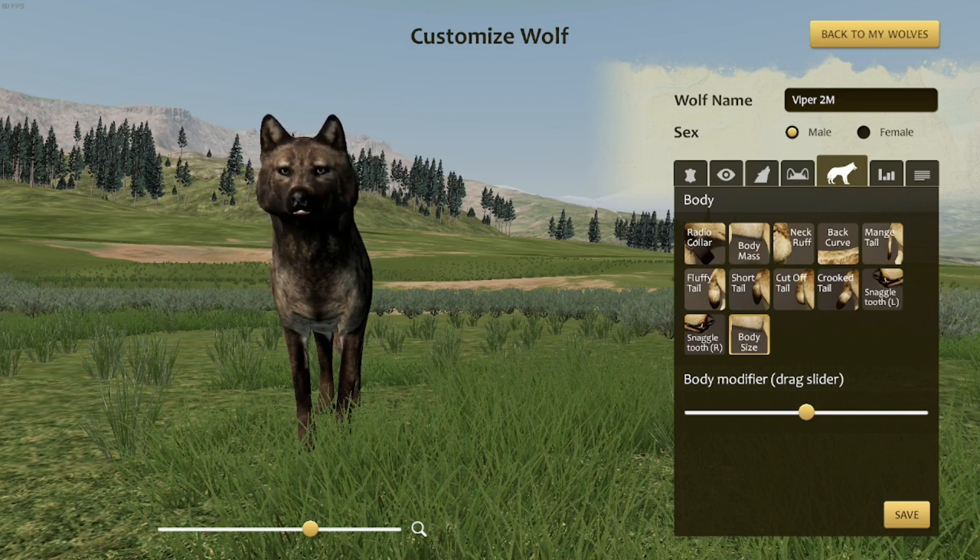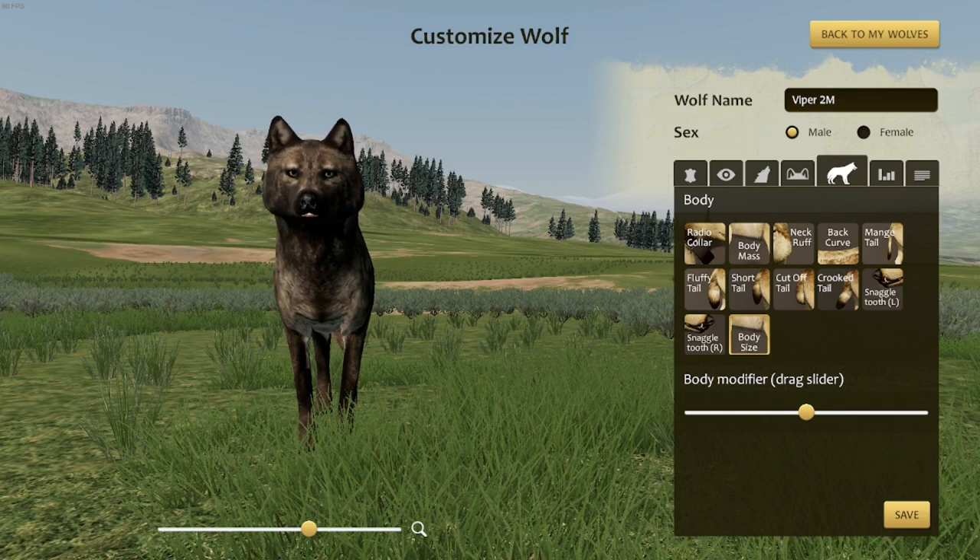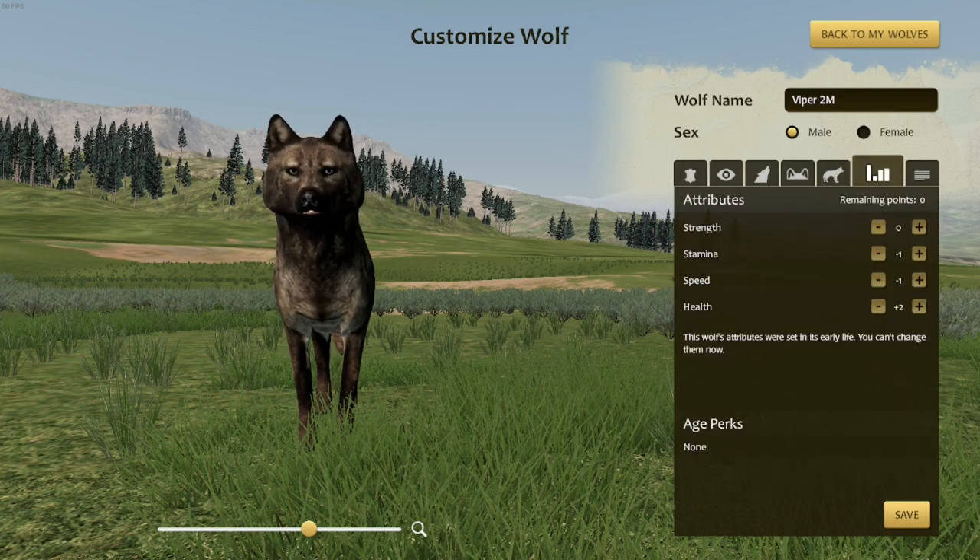I was hoping his body size would help with that, because with this new slider — you can't change it — they said the smallest male wolf is the same size as the largest female wolf or something like that. So I was hoping I could do this without too much of a size difference being noticed. But apparently that can't be changed, and I can't change the gender either. I really don't know how that's gonna work — unless Viper is somehow trans, I don't think I can manipulate the game into thinking otherwise.